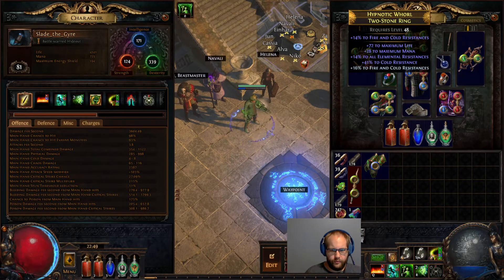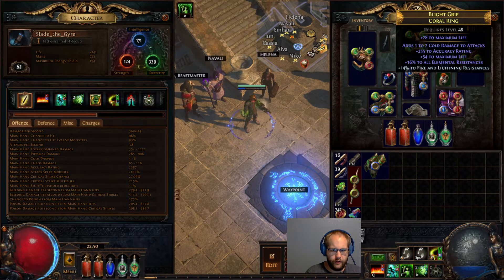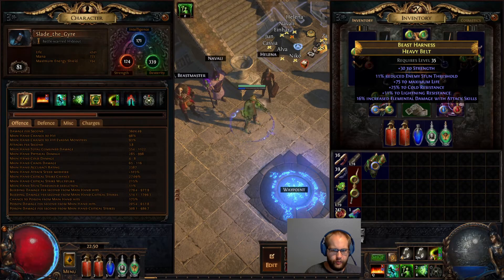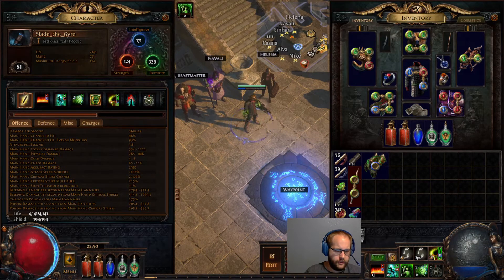Besides that, pretty basic. All my rings are pretty terrible — it's just resist and life right now. Same with the belt, chest is a bunch of life. I'm sitting at 4,100 life which is relatively low.